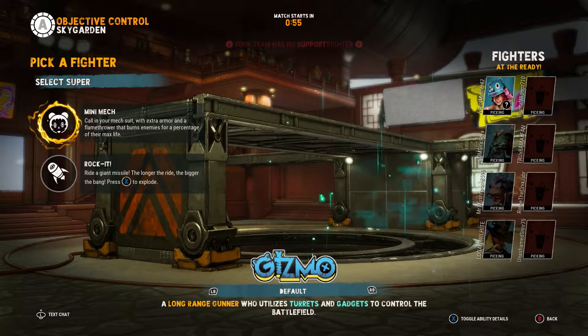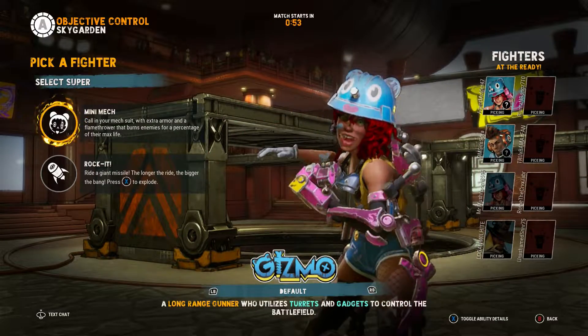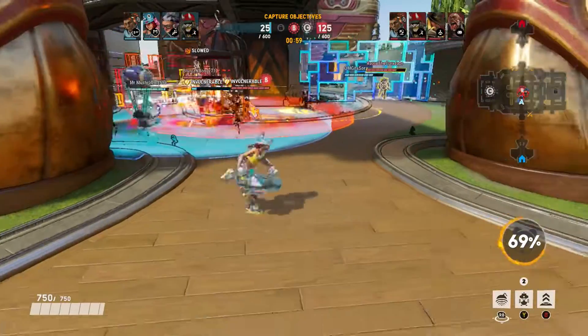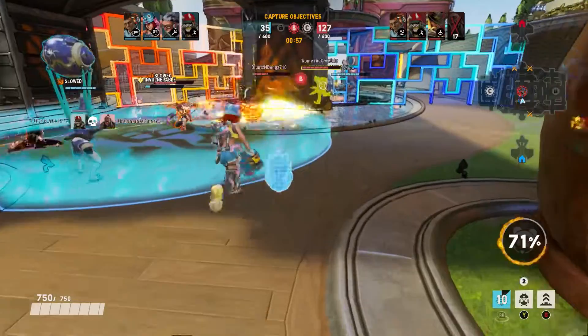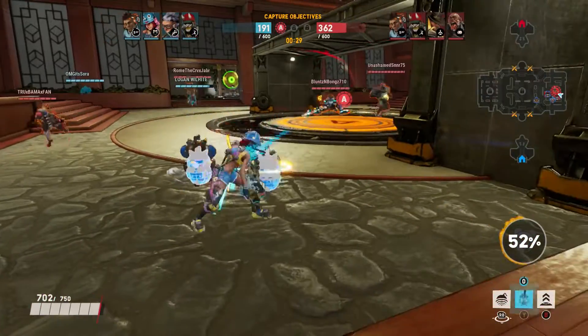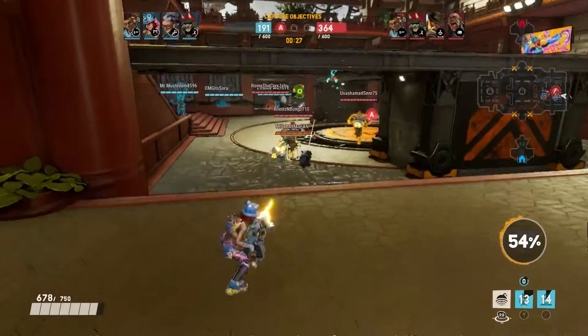Let's kick things off with Gizmo. Gizmo is an excellent support class character packing a heavy machine gun for long range attacks. Her unique abilities consist of tossing a heavy explosive in any area that you choose, dropping little automated machine gun turrets that look like teddy bears, and a jump pad for quick escapes or to get the drop on your opponent.